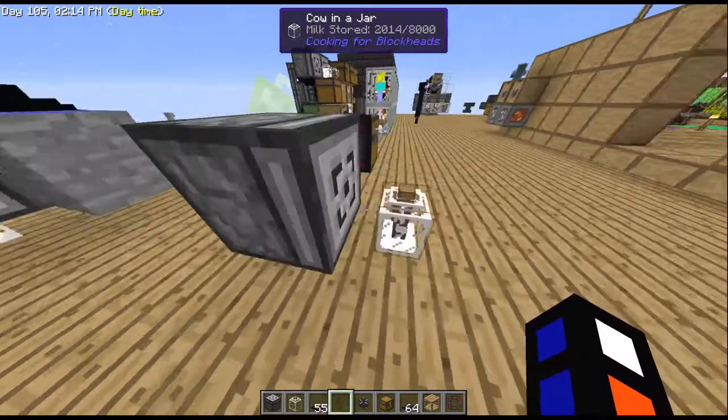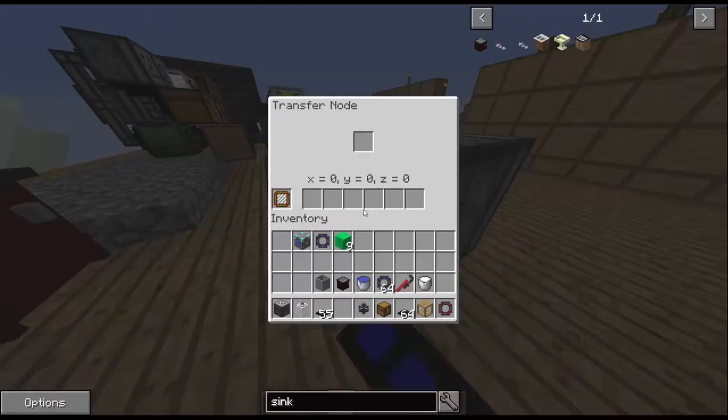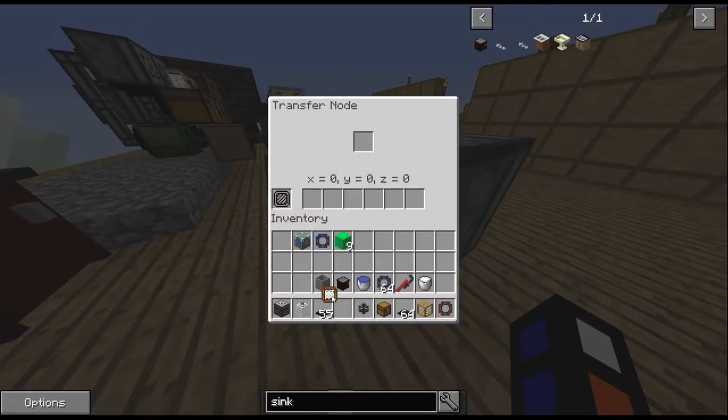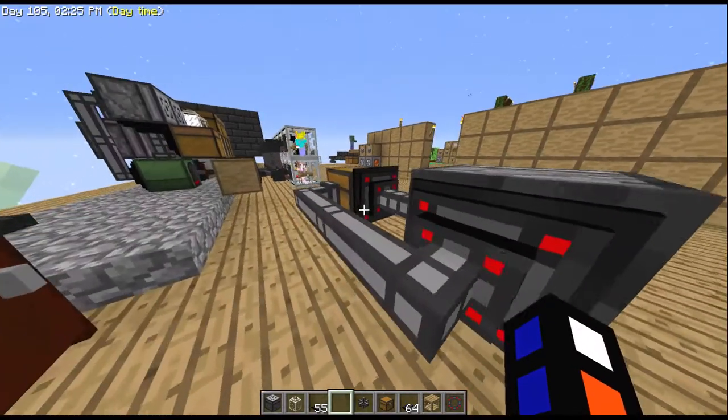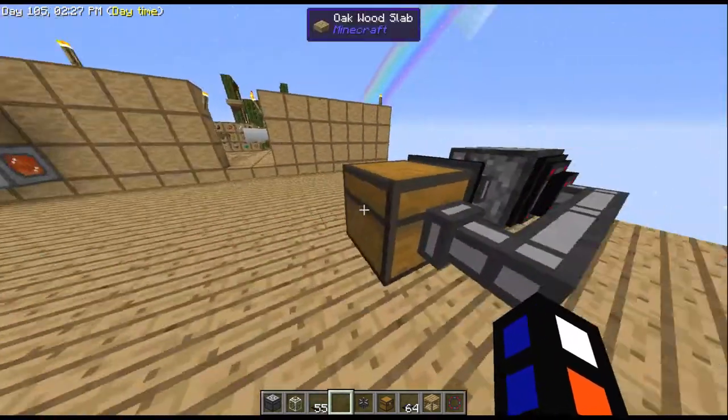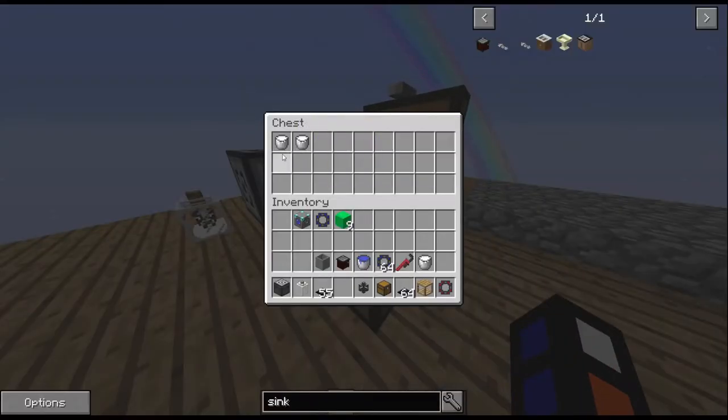If you wanted to cycle that, you'd want to extract the milk — so here you'd probably want to put a filter with milk in the filter, so it only takes the milk out instead of keep taking the empty buckets — and move it into a chest or something like that.